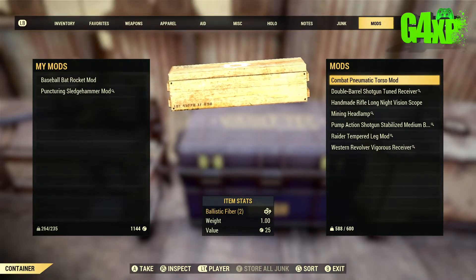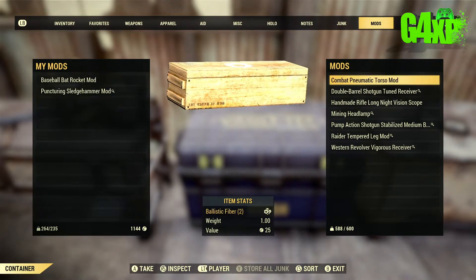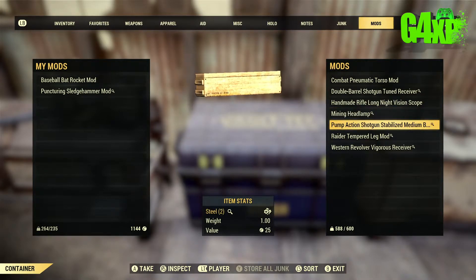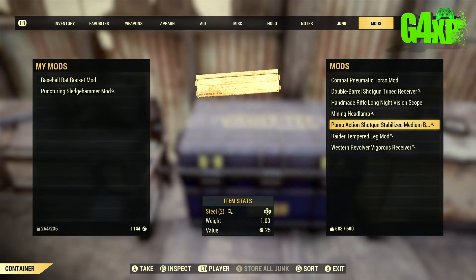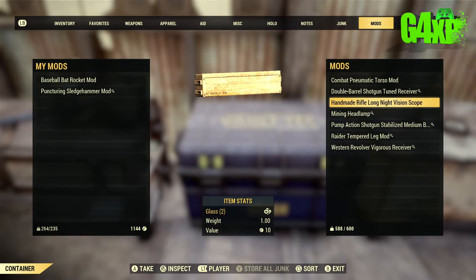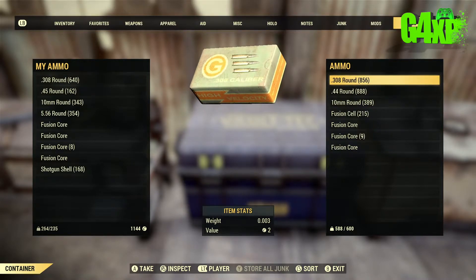Another thing that consumes quite a bit of weight is weapon and armour mods. I've got a few here that I'm going to get rid of — if you don't use them and you're never going to use them, sell them at the vendors and make some caps. They're about a pound each, and there are maybe eight to ten there, so get rid of those.